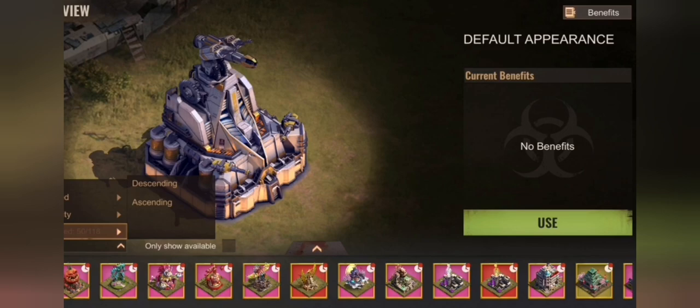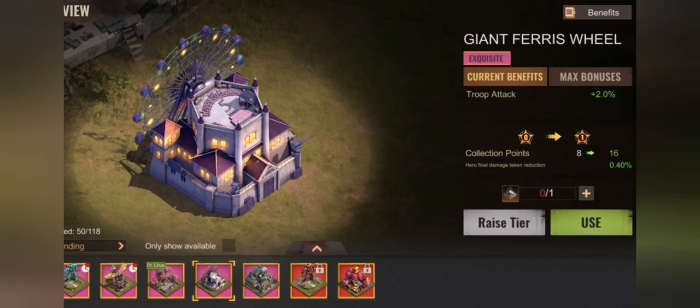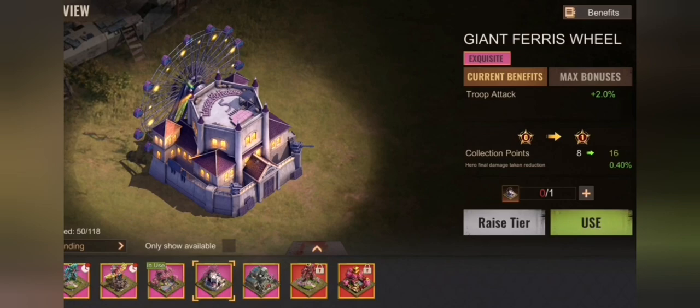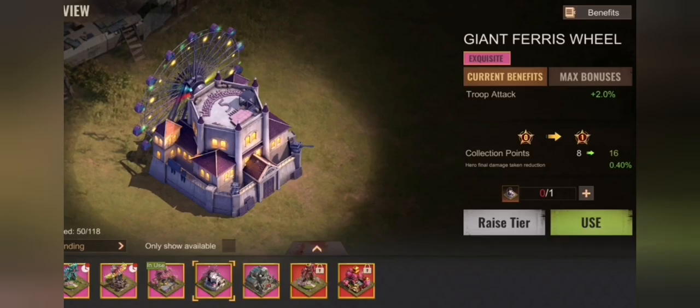Now we come to the most important part. If you have the HQ skin and level it or reach a new tier, only a certain number can be leveled up, and those give you a new type of stat called hero final damage taken reduction, which is a reduction boost. This is a pretty strong new stat, but troop morale is the strongest part here. I have a huge request to the community: please send me as many replays as possible of fights with players you know — before you had troop morale and after. There is information in the in-game center about how troop morale works and I highly doubt that's how it actually works.